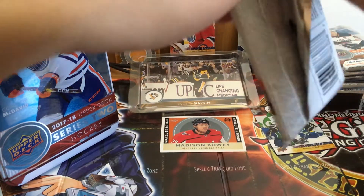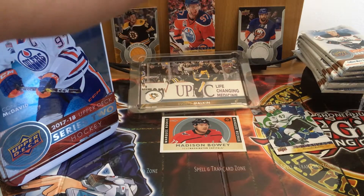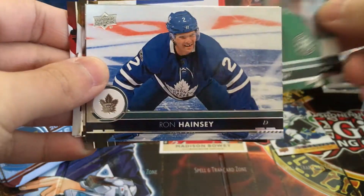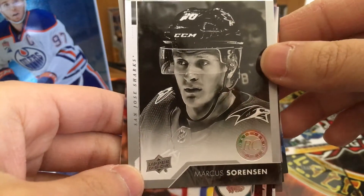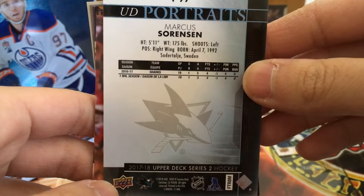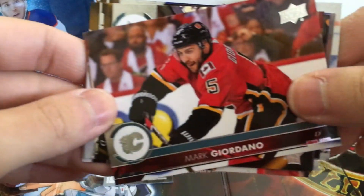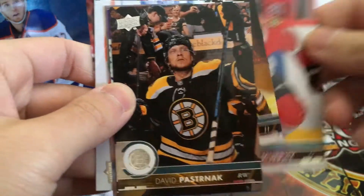I don't think you can get those jersey cards in here, which sucks — so far those are my favorite. Canvas cards are pretty nice as well. I heard there are rookie canvases, but those are harder to get, or Young Gun canvases. David Pastrnak, Jacob Truba, another Radulov, Ron Hainsey. Is this something good? Marcus Sorensen — UD Portraits! Was this the guy McDavid dropped in the playoffs last year? I think McDavid hit somebody pretty hard and got them injured — I think it was Sorensen. Mark Giordano, Connor Murphy, back to Pastrnak.